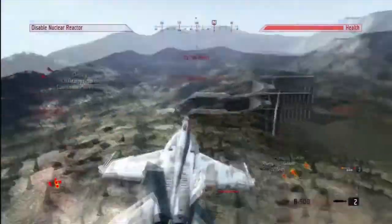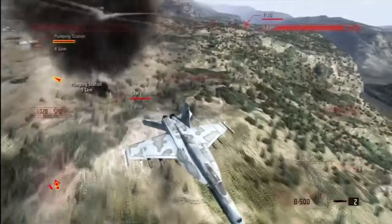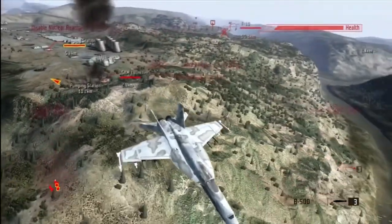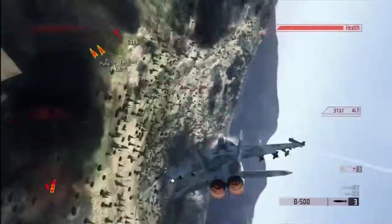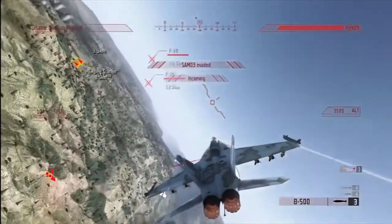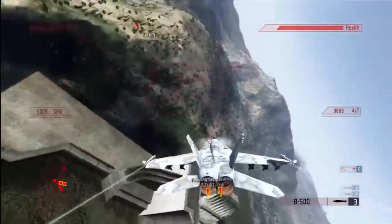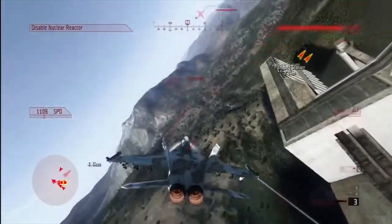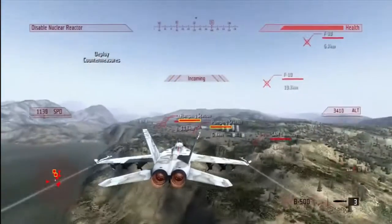Learning to use countermeasures correctly really will make a difference to staying in one piece. Once an enemy incoming missile begins to close in, turning the aircraft sharply and releasing a countermeasure at just the right moment is the best way to evade the threat. It might take a little practice to get it right, but keeping an eye on your heads-up display and timing the release of a countermeasure will keep you alive a lot longer, even more so during the later missions.